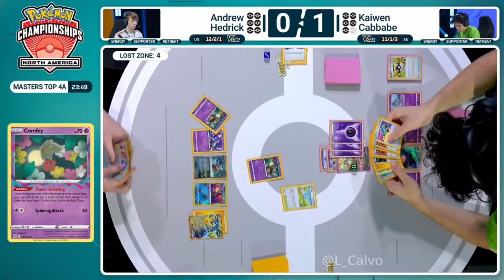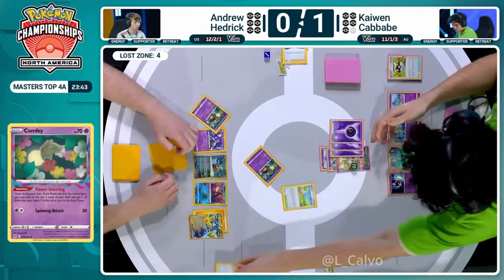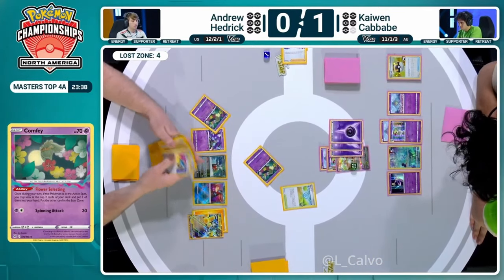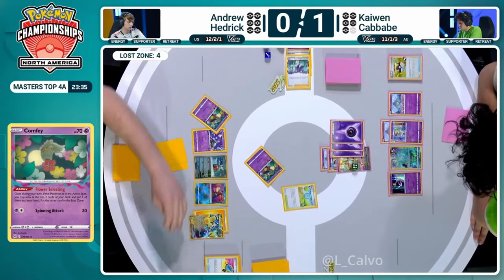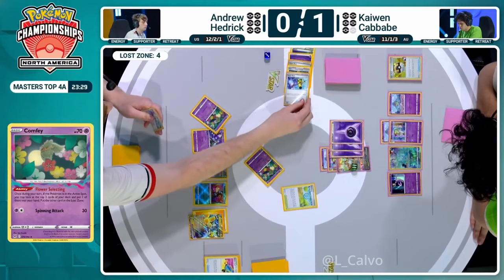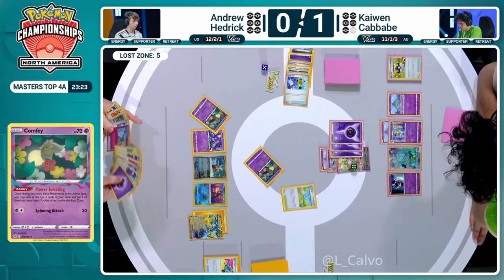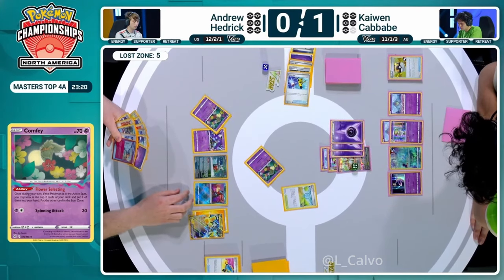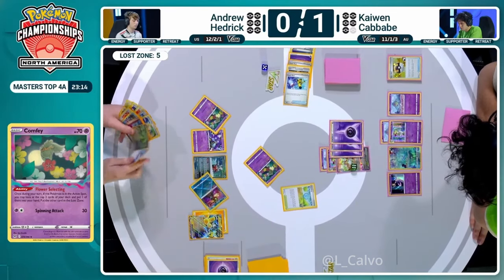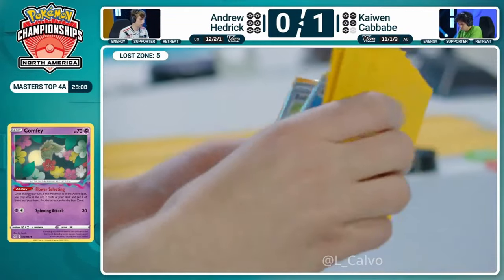This is where you'd go oh no - Colress is the card we needed but you cannot sacrifice another psychic energy for it. Colress's Experiment unfortunately going to join the Lost Zone as the fourth card there. Another tough choice for Andrew - Mirage Gate, a very valuable resource, and Super Rod as well. There's already a super rod in the Lost Zone, so two super rods gone out of four. The resources are dwindling. Andrew is behind in the prize cards. It's looking grim.